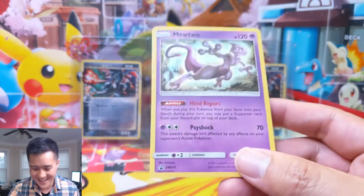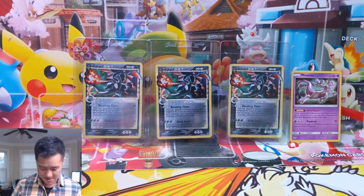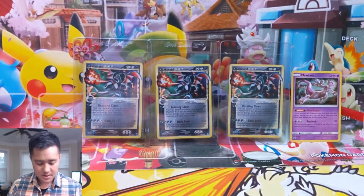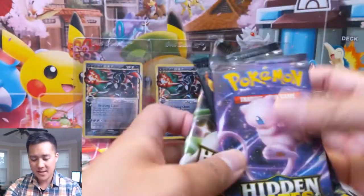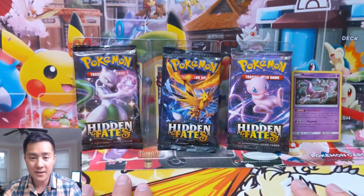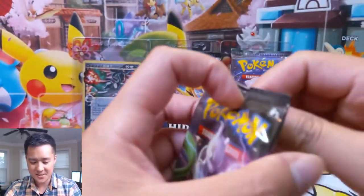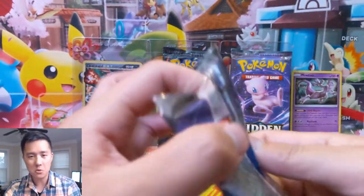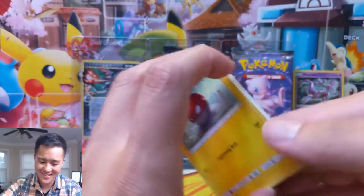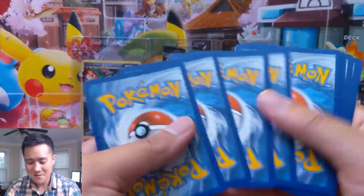Here's that Mewtwo promo — you can hang out on the side next to these big boy Charizards. All right, we got three cracks at it, you know the drill. Will we finally break our curse of not pulling any shiny GXs? At this point any will satisfy us, but we know which one we're looking for. Here we go.